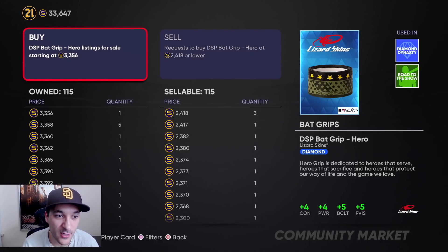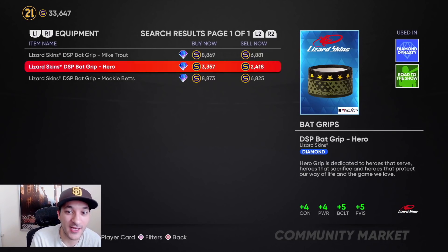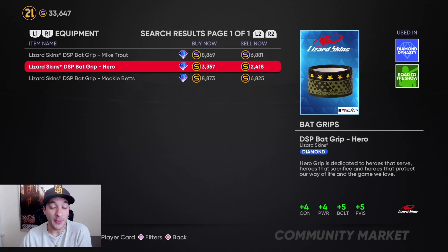The back grips are where we're making a lot of stubs. We bought 250 of them at 1,000 stubs each — spending 250k total. We sold a lot at around 2,300 to 2,900 stubs, and now they're going for around 3,300. If we sell the last 115 at 3,350 stubs that's another 350k stubs or so.